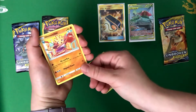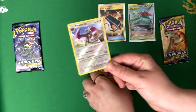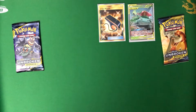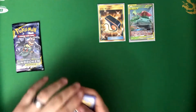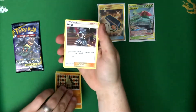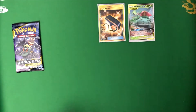Another Exeggcute. Another Hitmonchan. Ooh, wow — Reverse Holo Aerodactyl. That's pretty cool. That is really neat, and it's a rare. Can I count that one? Sure, if you want to still get beat anyway. Is it really going to help me? No. Nah, bruh. Anyway. I will say the card trick is so much easier to do than this. Arcanine. Evelyn. Psyduck. I like Evelyn — that's a nice name. A nice grandma name.